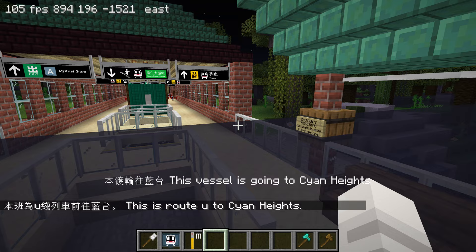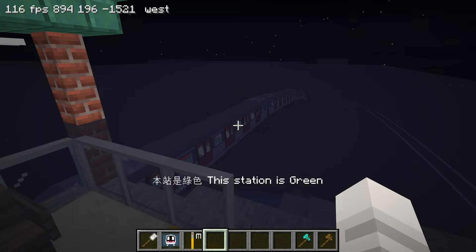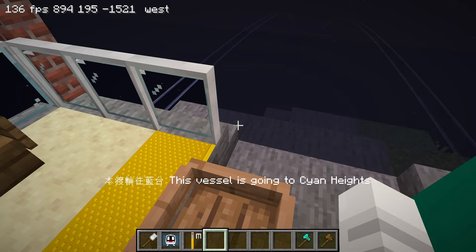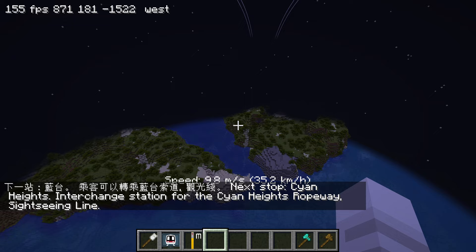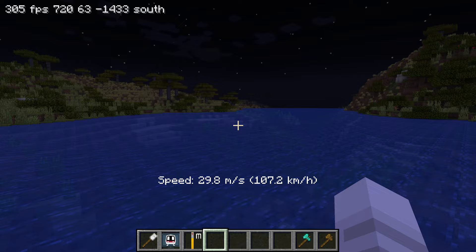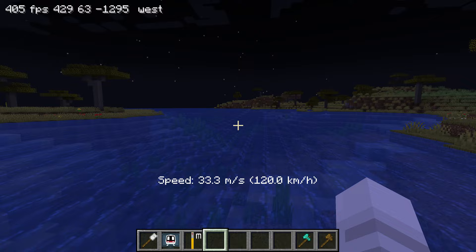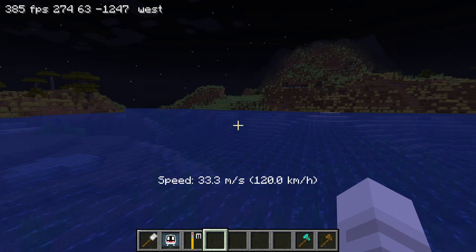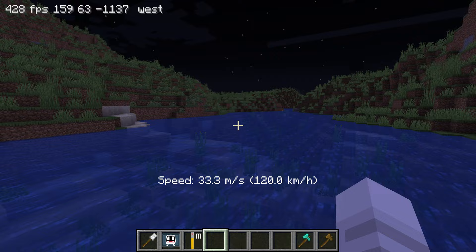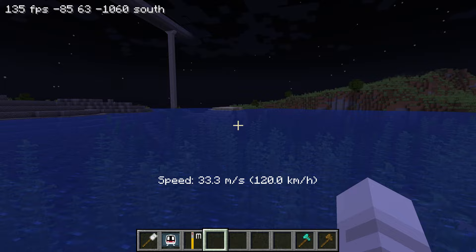Back at Green station, I take the route to Cyan Heights — literally in the clouds with a big shadow from a passing cloud. I've never taken this flying boat before. It's going to be really scary — roller coasters are already bad enough for me. The boat travels at a healthy speed of 120, which doesn't feel too fast since I'm spoiled by 300-speed tracks, but 120 is pretty fast in real life.